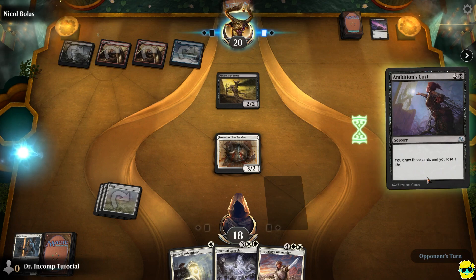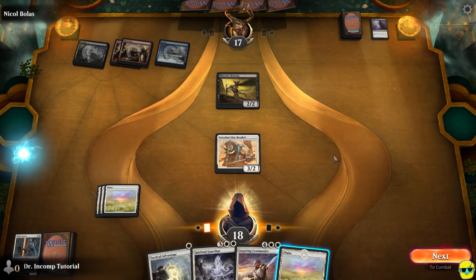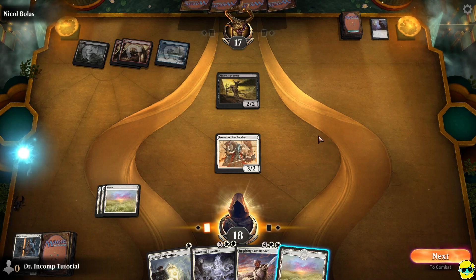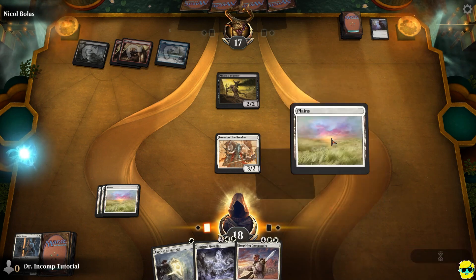He gets to draw three cards for the expense of three life. That is another black identity trait: trading life for cards. As a new player, it might seem catastrophic to lose life — you only have 20, losing three seems like a lot. But in general, if you can trade life for cards, it's usually a good deal, because cards are so powerful and drawing cards is so fantastic.